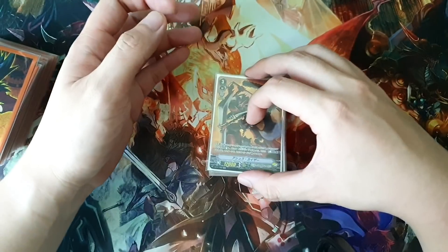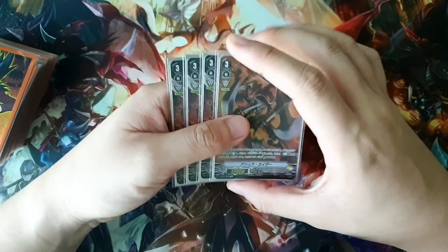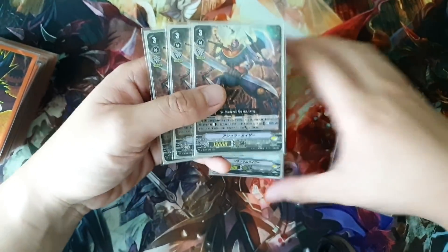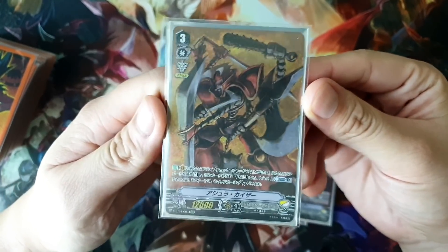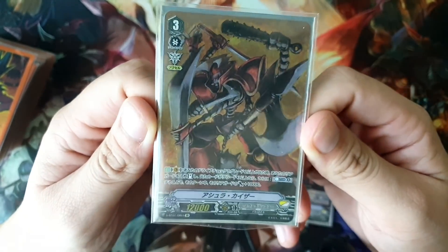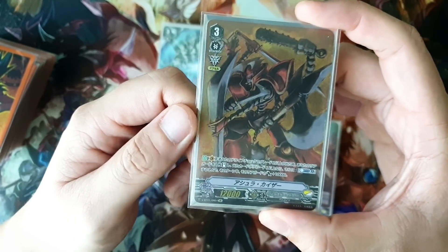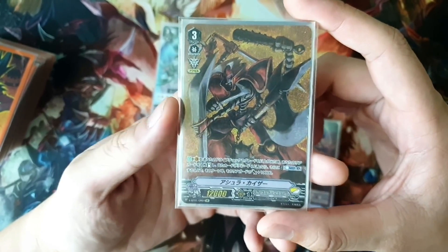Starting off with the Grade 3s — this deck plays a lot of them, mostly because it relies on drawing Grade 3s for effects. We start with four copies of Asura Kaiser. His skill is on Vanguard: when he Drive Checks a Grade 2 or higher, you can stand one of your rearguards. And if you Drive Check a Grade 3, you can Counter Blast 1 and stand that unit and give it plus 10k.